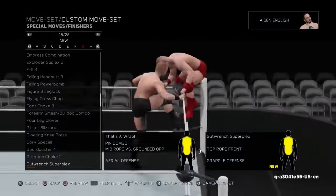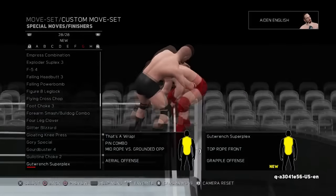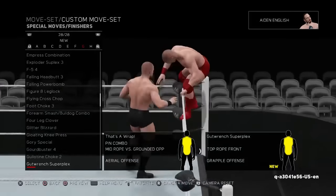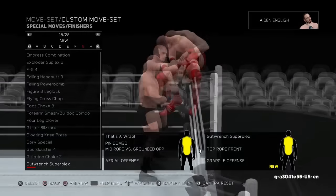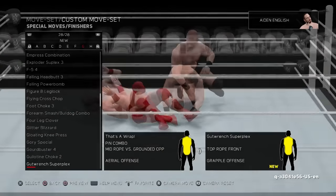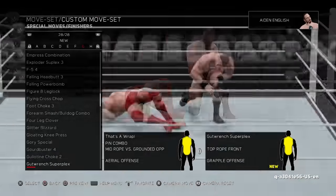The Gut Wrench Superplex is really fucking cool. I'm a big fan of this Gut Wrench Superplex. I know it's for Cesaro, but it could also be easily used for Michael Elgin. It's not super rare, not regular but not irregular either. I just loved seeing it — it was pretty cool, so I thought I'd throw that on the list.